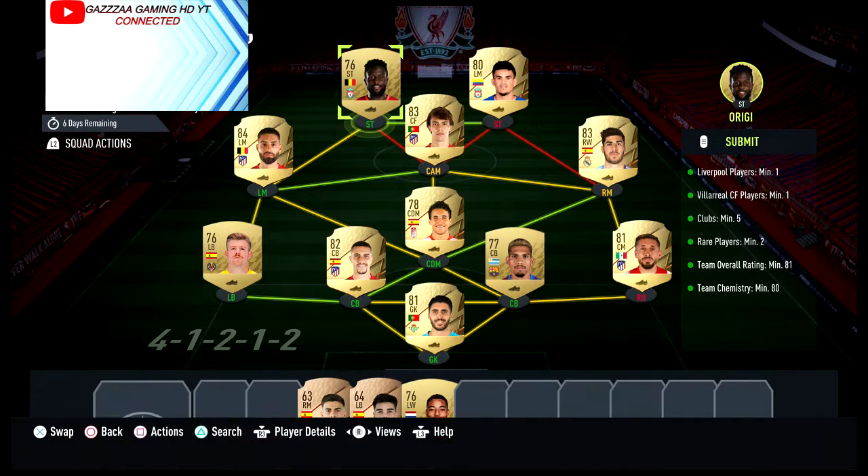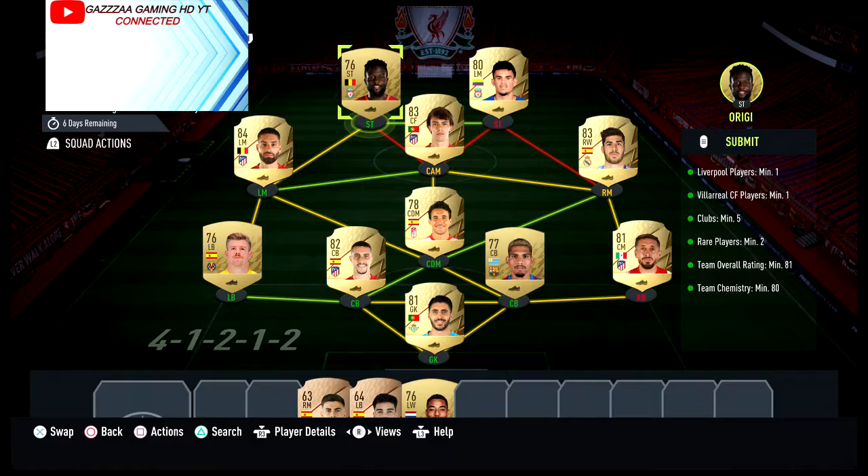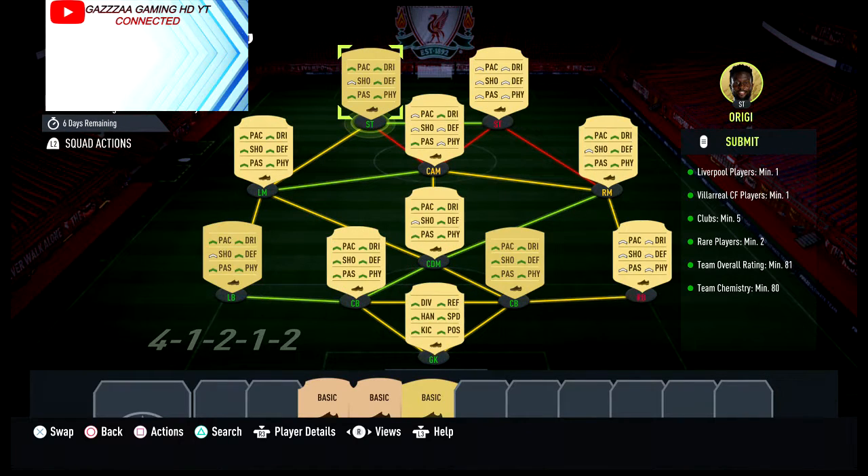I picked up Doc Ricky for 1.1k. Clubs minimum five — we've got seven, so you don't have to worry about that. Rare players minimum of two — we've got eight. Team rating of 81, team chemistry of 81, 86 — don't have to worry about that.